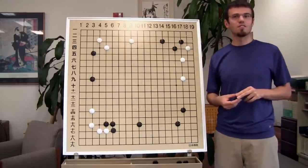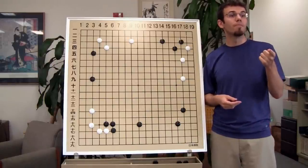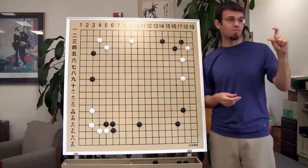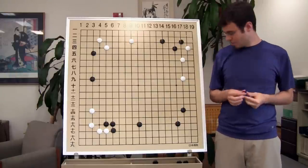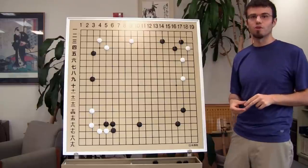What's stage four of the opening? Small extensions. That's right, and there are actually a couple really big, quote unquote, small extensions on this board. What about top left? Actually, the left side is more fun.